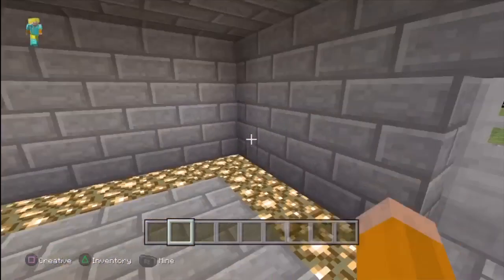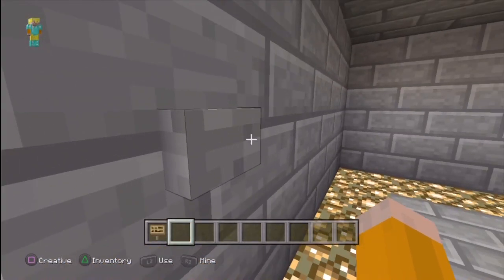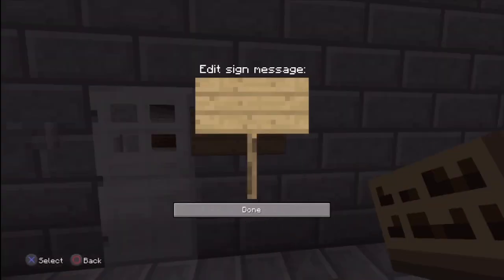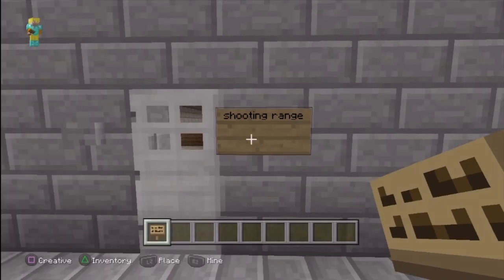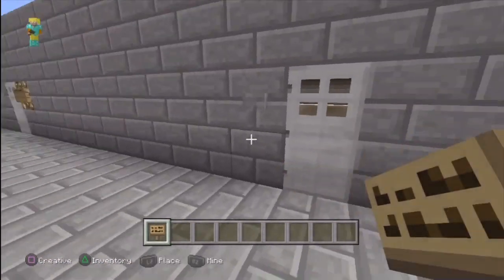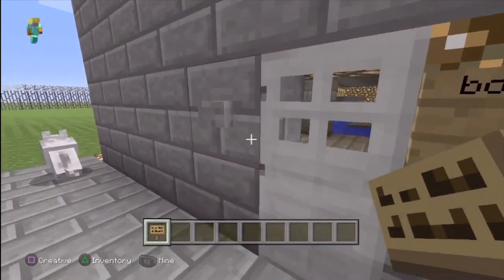So that's our shooting range. Let's just get our sign. We just need to do this one, because this one's called the Bouncy Boats.